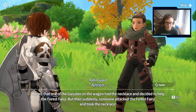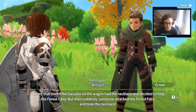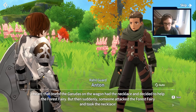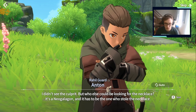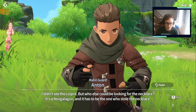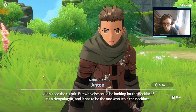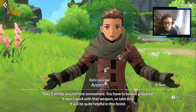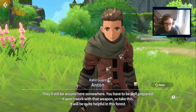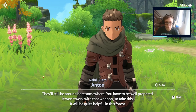I heard that one of the Gerudas on the wagon had the necklace and decided to help the Forest Fairy, but then suddenly someone attacked the Forest Fairy and took the necklace. I didn't see the culprit, but who else could be looking for the necklace? It's a Neo Galligan, and it has to be the one who stole the necklace. They'll still be around here somewhere. You have to be well prepared — it won't work with that weapon, so take this. It will be quite helpful in this forest.